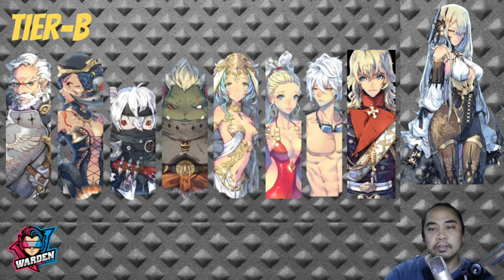FC Degas increases health and has Provoke as well, but not enough to put him in Tier A. To round out Tier B, we have FC Rachel — the blue fate core. This version of FC Rachel is actually good as well. He gives additional bonuses to his nation, but compared to the gold fate core Rachel, he has lesser damage but more utility in terms of gameplay. He fits well in both PvP and PvE teams.